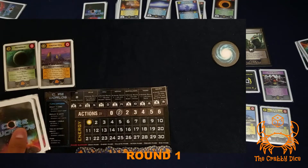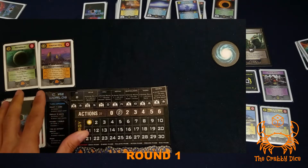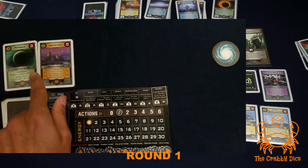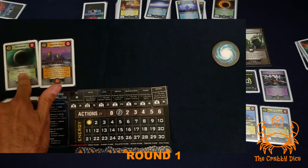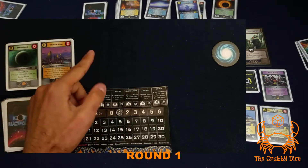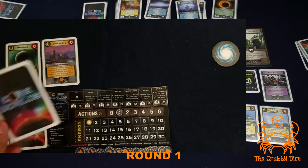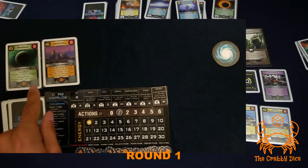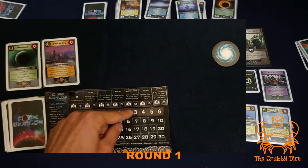Let's look at the six phases in order. First is the draw phase, which I just did, but look at your whole tableau for special abilities. Everyone's home planet has the same ability: if you have more worlds than units, draw an extra card. It's obviously the start of the game so we don't have any units on the board yet, so we draw a seventh card. That's the draw phase.